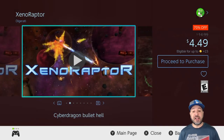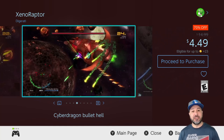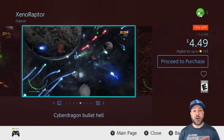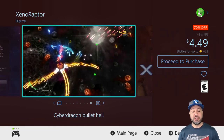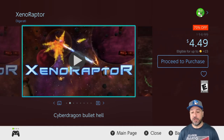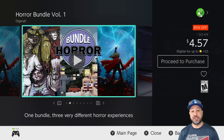Next on the list we have Xenoraptor, which is in my opinion a very very good twin stick shooter on the Switch. The only thing is the game isn't that long, which is why at $14.99 it's a little hard to recommend. But at 70% off for $4.49, for the amazing visuals and really fun gameplay, I have no problem suggesting Xenoraptor for anyone looking for a new twin stick shooter.